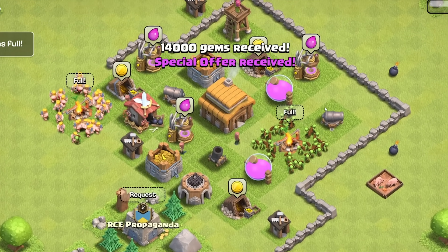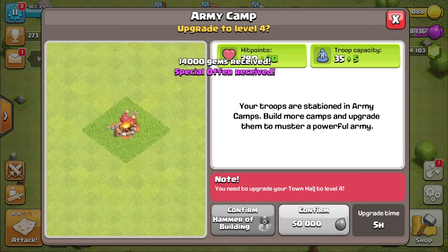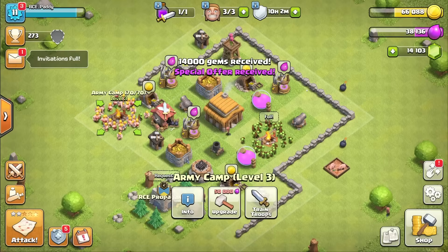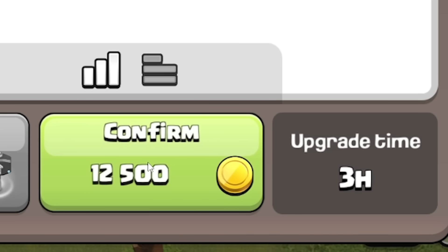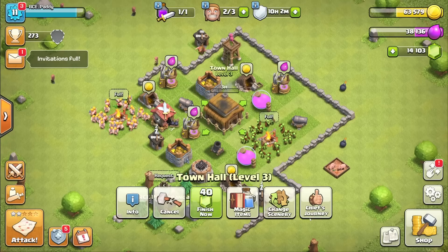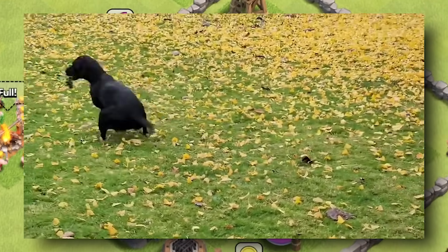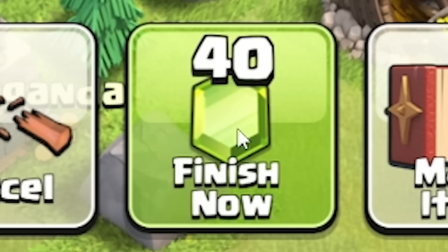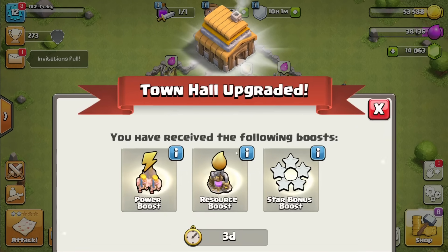My base is doing all right after last time. And to be fair, I have upgraded most things to the point where I need to upgrade to Town Hall level 4. Let's just go straight to Town Hall level 4. Twelve and a half grand, we can easily do that. It's going to take three hours, but look at all these new stuff we get. So let's confirm that, and rather than twiddling my thumbs for three hours, I'm going to spend 40 of my hard-earned gems to finish now.